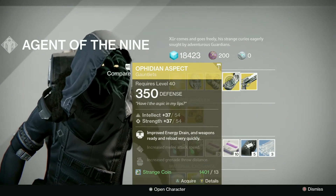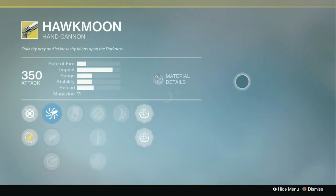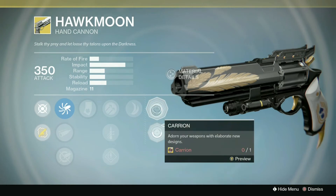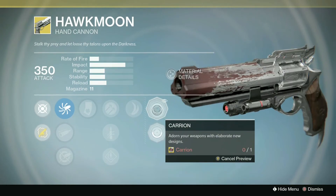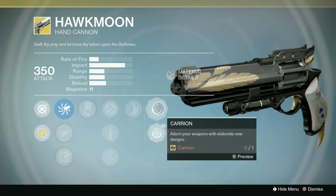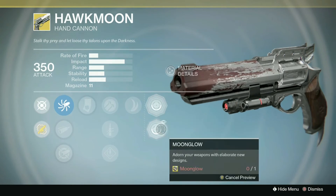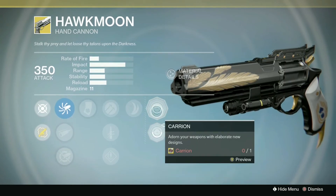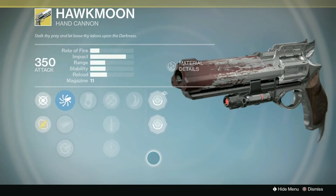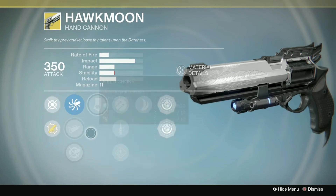For the weapon this week we have the Hawkmoon. This is a little bit of a nostalgia weapon for me — it was good in Year 1 but has pretty much never really had its time to shine since. It suffers from lack of range and will definitely get outshot by Eye of Luna and Palindrome at range. But it is still by far one of the best-looking exotics in the game, one of the best-sounding, and just an absolutely great feeling weapon to use. Definitely recommend picking it up if you don't currently own one.